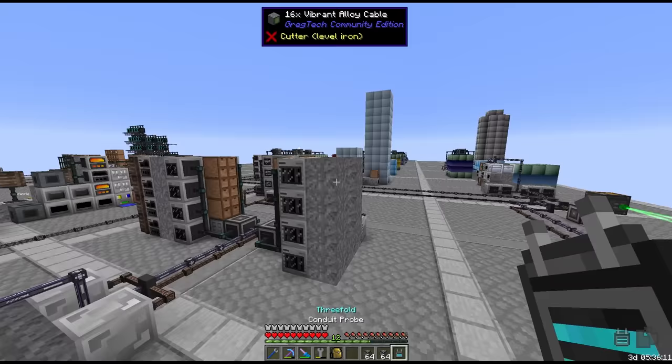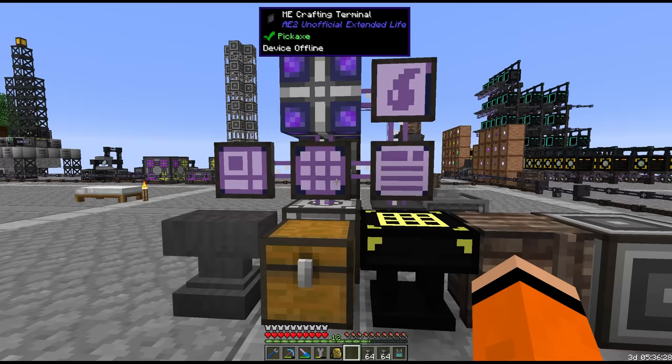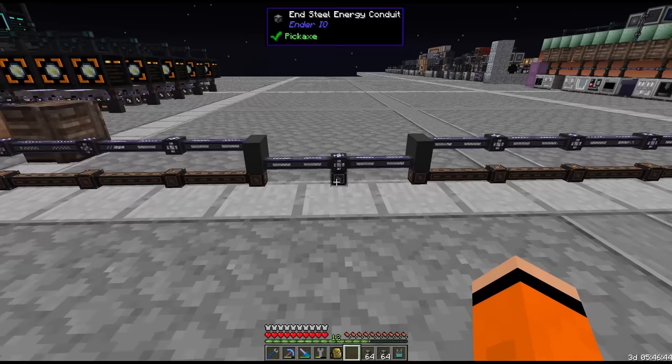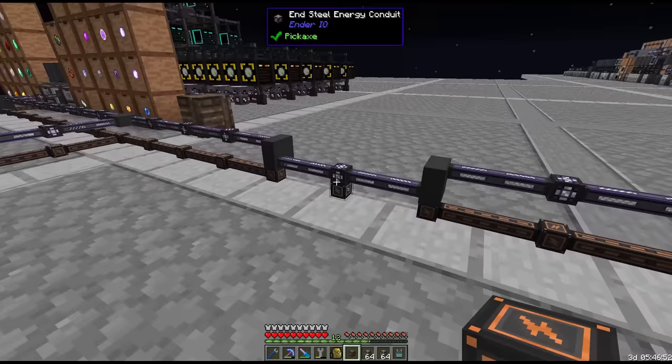This takes us up to a conduit storage buffer of 81 million RF — you can see it in dark blue. Oh, and the AE system's offline. It's probably filling buffers, unless I've missed a conduit somewhere. Told you — there it is right there. We need to connect this so that we can get access to AE and craft more. There we go.